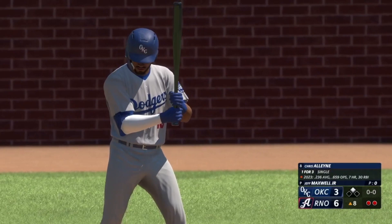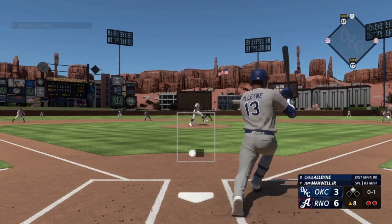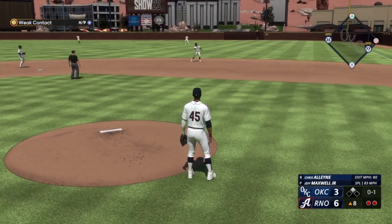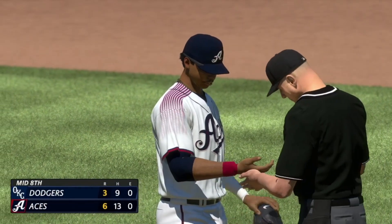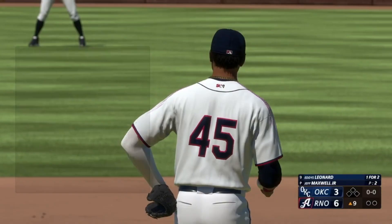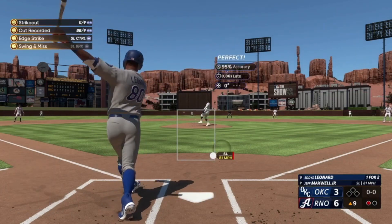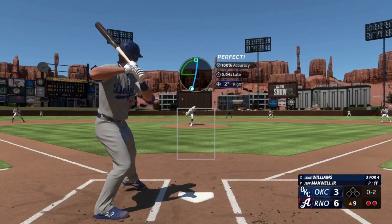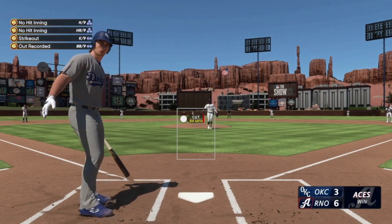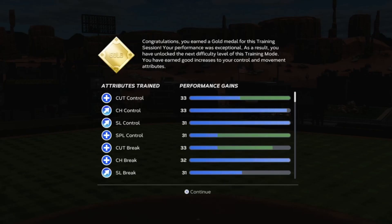Now we hop into the next game — a four-out appearance against the Oklahoma City Dodgers. We're up early 0-1 on the count. We throw the split-finger fastball and get a routine ground ball to our second baseman to put us into the ninth inning. Before the ninth, the umpire checks to see if we have any sticky stuff on our hands — and of course we pass. We move on to the ninth, get a dynamic challenge for program stars, and close it out with a three-pitch strikeout for save number four. We get great performance gains on our pitching clutch and a gold medal from our training session.